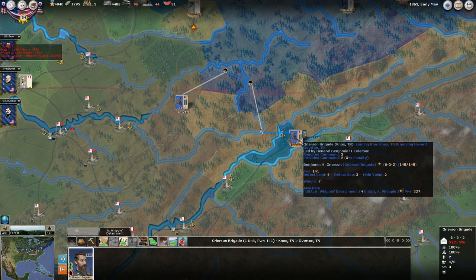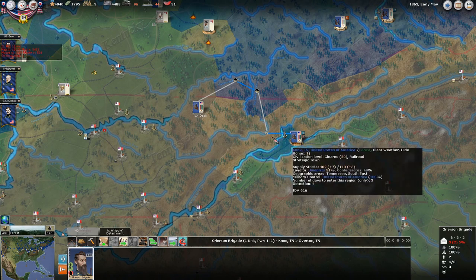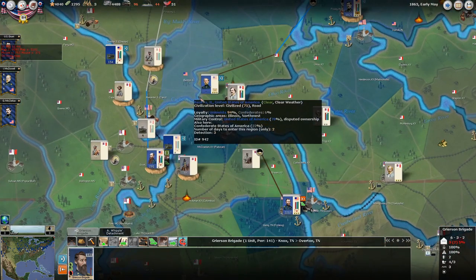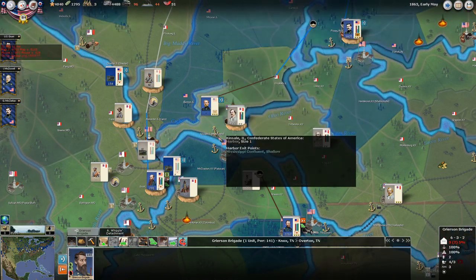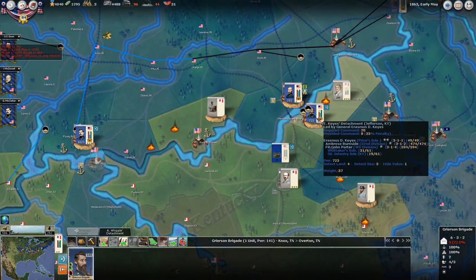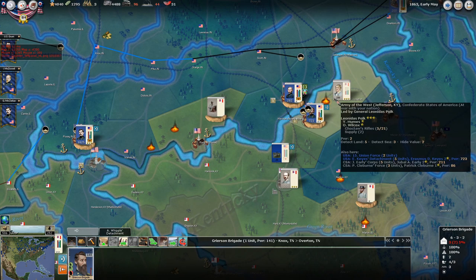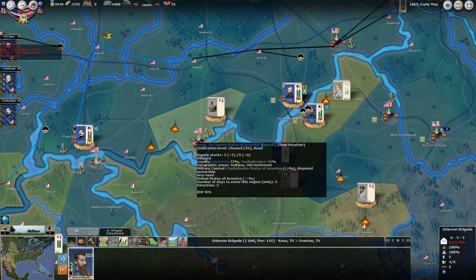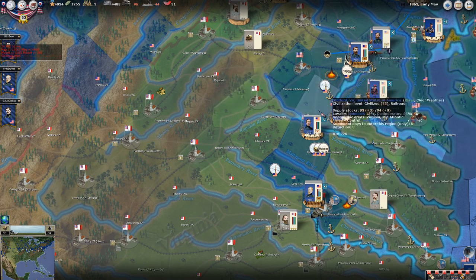That makes sense that we'd see this brigade rise up there. We're going to start moving them a little closer to the rest of our units. We're into early May now — there wasn't a lot of combat that happened last turn. Buell had a little trouble getting through; he didn't quite make it to where he'll take command. We're trying to hang on to Louisville, but we've been getting harassed by Leonidas Polk's army, which is a pretty substantial force, so I'm rushing reinforcements over there.